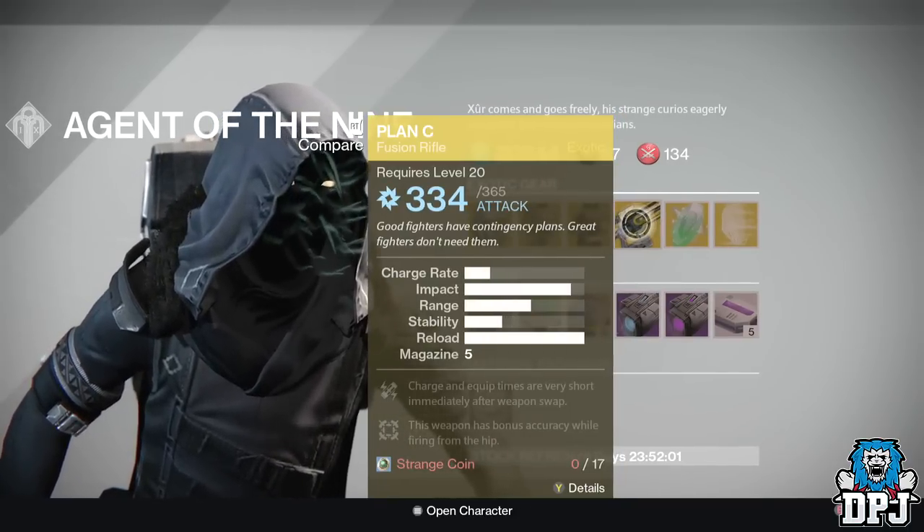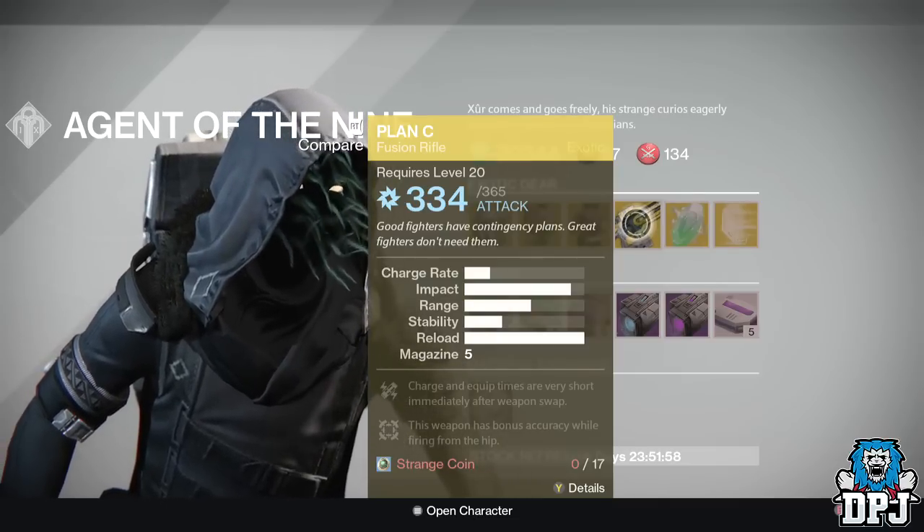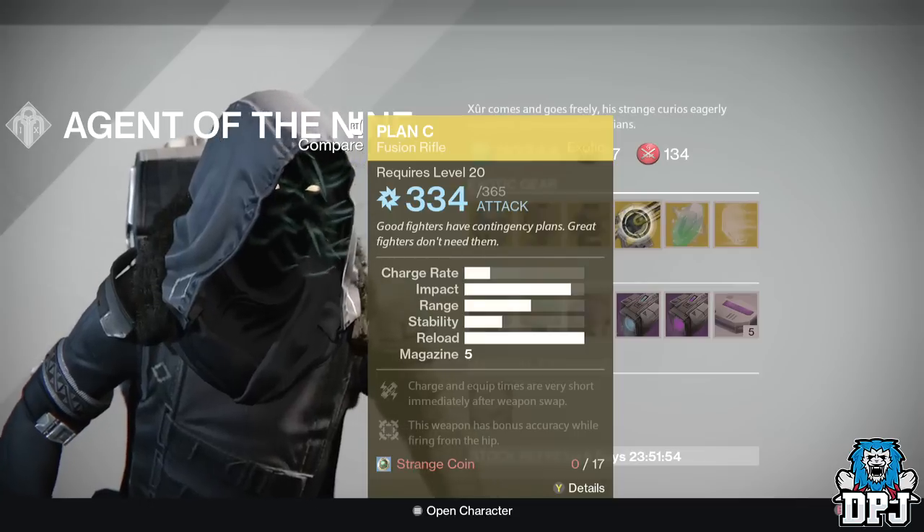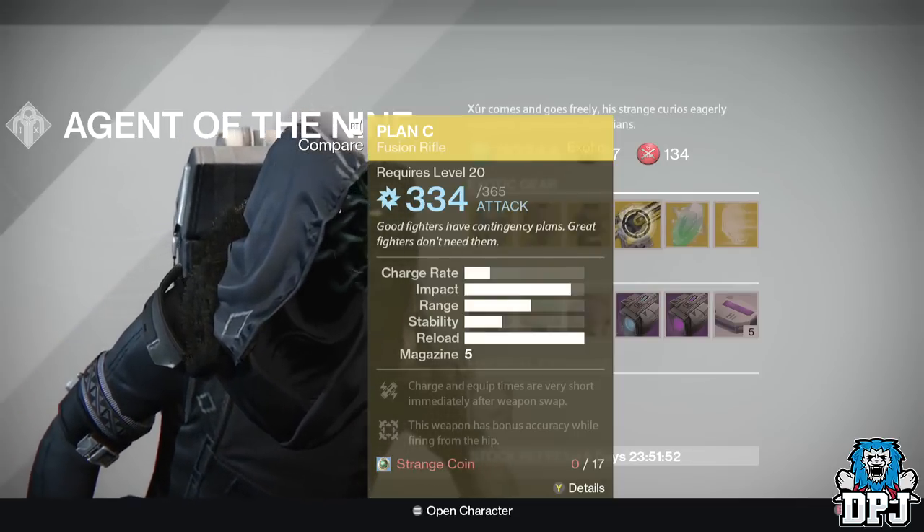The weapon of the week is the Plan C fusion rifle, costing 17 Strange Coins. Not a bad choice, to be honest. If you're strapped for Strange Coins I'd probably save them and not spend them on this, but if you're a collector and you don't have it already, you're going to buy it.